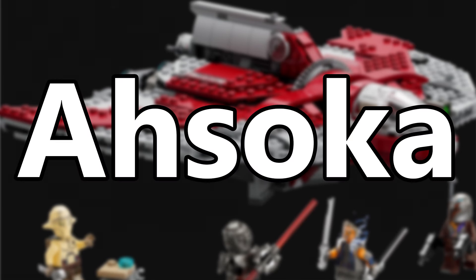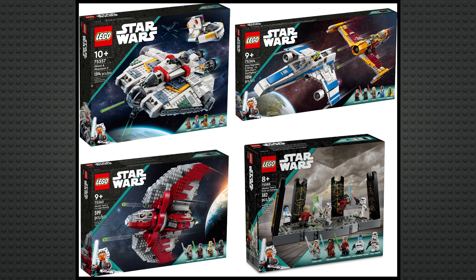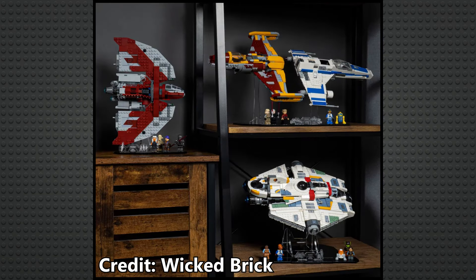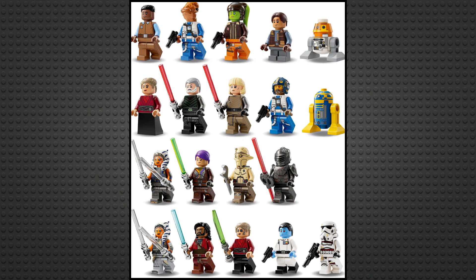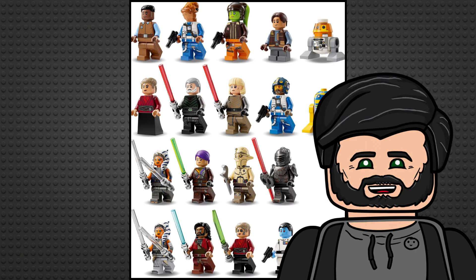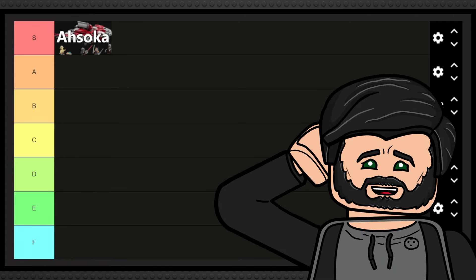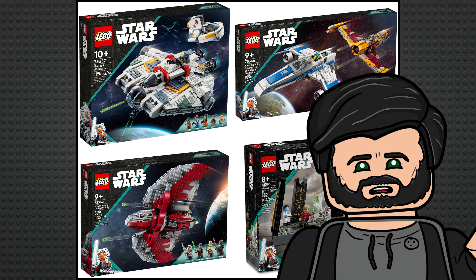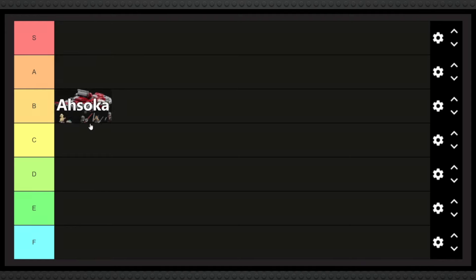Starting off pretty strong, we have the Ahsoka sets. So far there's only been four sets, but they were all extremely well done with great builds, play and display value. The minifigure selection was incredible with almost every character we could ask for and no duplicates between sets. I originally had this at S tier, but I think this was entirely recency bias — I want to reserve that tier for the best of the best, and Ahsoka just doesn't have nearly enough sets to justify that spot. So I'm going to put it at the absolute top of B tier.